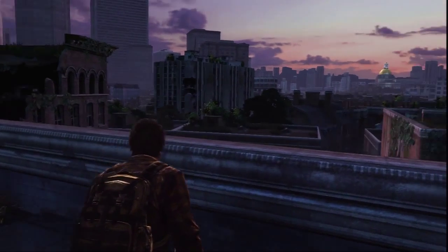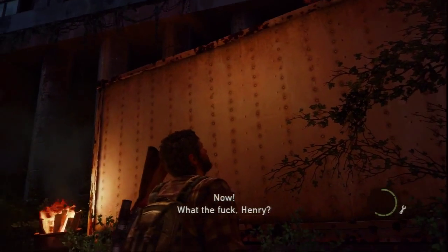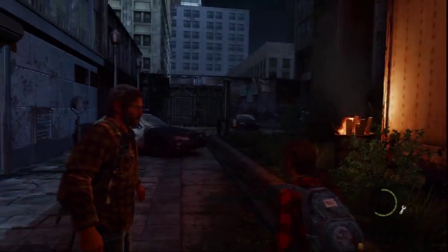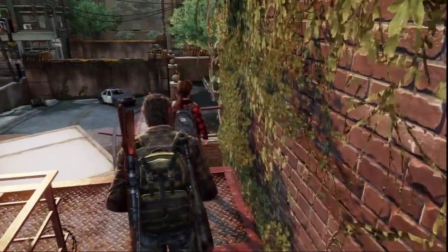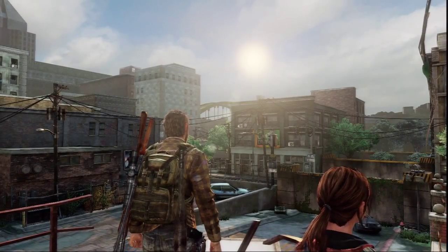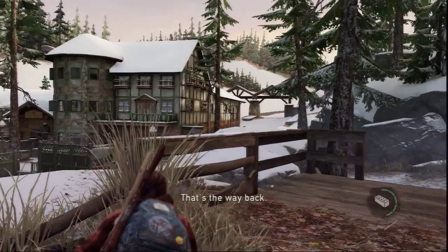As the relationship grows and as circumstances develop, Joel and Ellie find themselves separately in situations where they must choose between priorities: the quest versus the other's well-being. As those bonds of love develop over time, the relationship takes primary importance. The game communicates this by teaching us to associate journey goals with the quest's urgency, and then using the communication structure of journey goals to emphasize the importance of their bond over the importance of the quest.